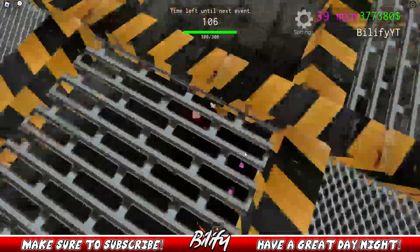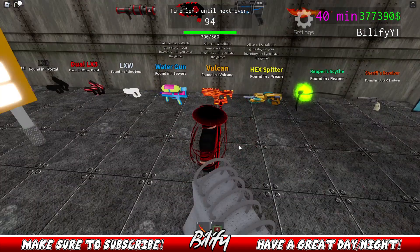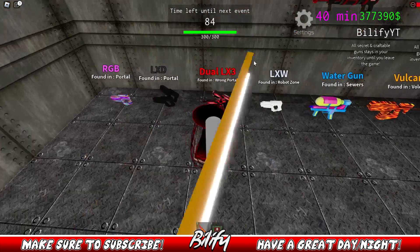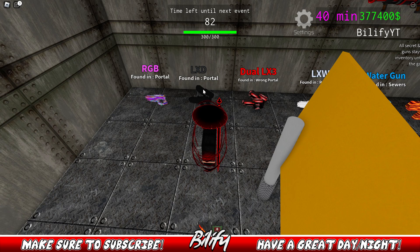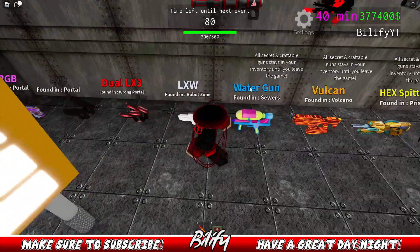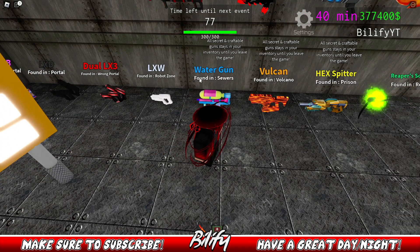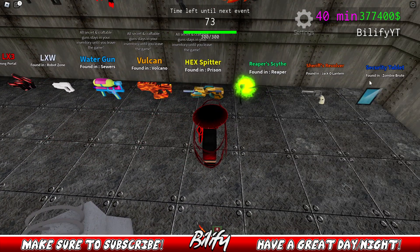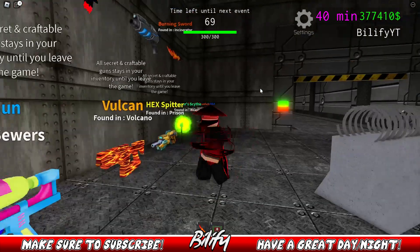It's good in a couple different portal events. I'm assuming it would be great to use to get the corrupted rifle — run past everything. It's good in the mechomatic portal to avoid being hit if you're close. You can't use it in the wrong portal. It's good in the LXD portal to get away. It's good in the RGB portal. The LXW, you can't use it. The sewers — nothing you can really do about that. The brute — nothing you can really do. Sheriff — you don't want to get close. Reaper — you don't want to get close.